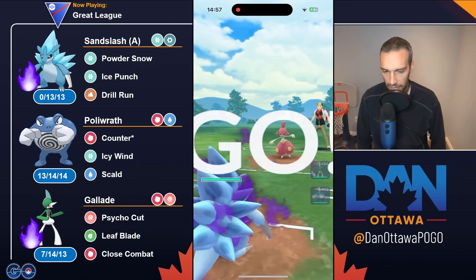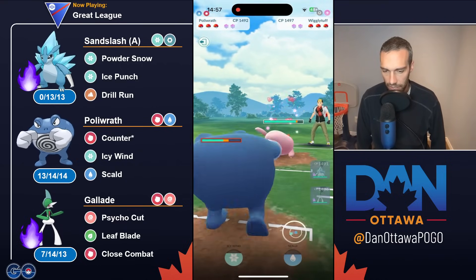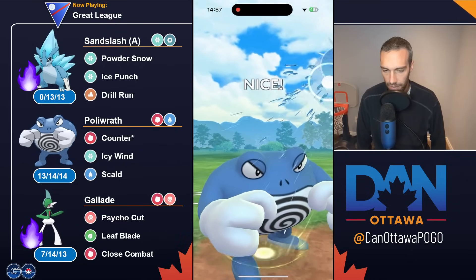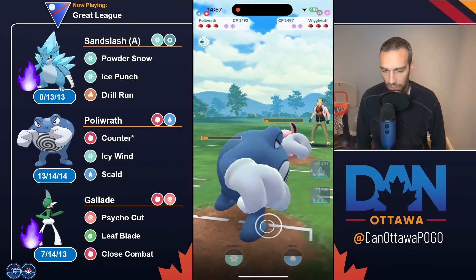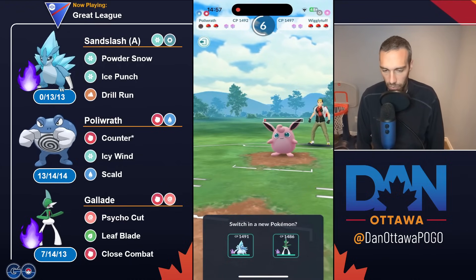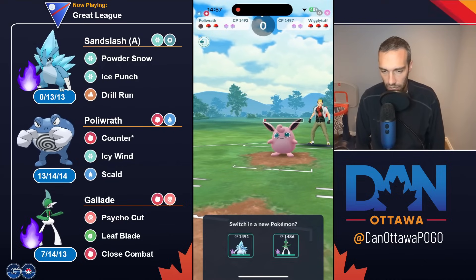Medi lead — terrible. So Poliwrath is the swap. Out comes a Wiggly. So there is your Fairy. Going to get the Scald off. You're going to lose, obviously. But they do let it go. You do get the attack fall, but that makes it even worse. Because now they're just going to be very low. You've got to wait out your Switch Clock because Medi will just come in and destroy this thing.